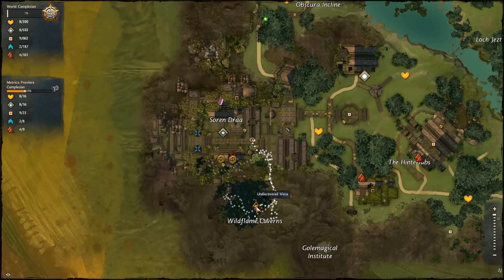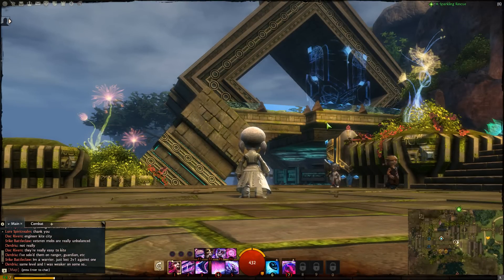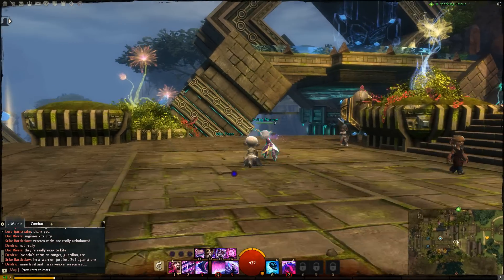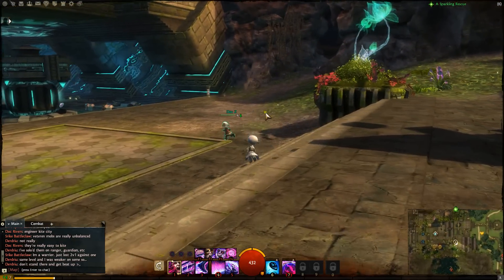Hey, we're here looking for this undiscovered vista in the Wild Flames Caverns. As you can see, my character is right here, staring off this way. So if you look, you're just facing this little doodad there. As you run off to your right in the rock wall, over here there's a cave, and that's where you want to go.